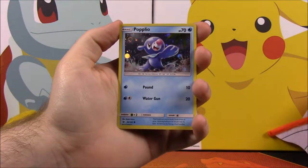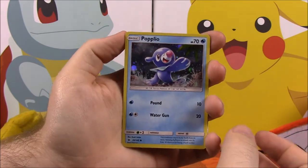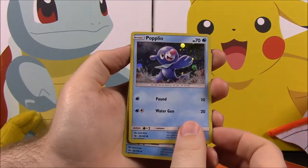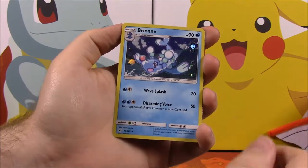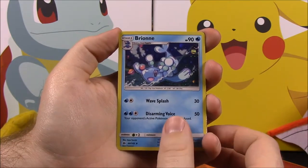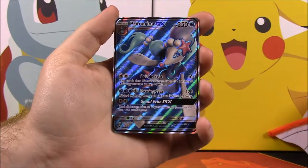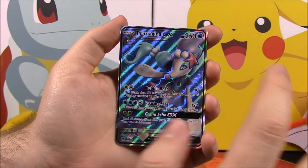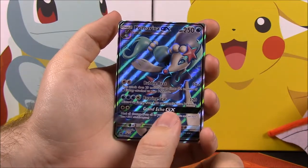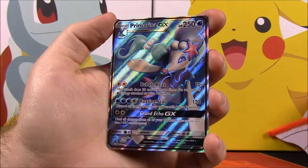Let's look at what we got in this pack. Starting off with our promo cards — first up we have a Popplio holo, just like the one from the Sun and Moon set. Then we got a holo Brionne, the middle evolution of Popplio. And of course the main feature, the Primarina GX card, which has 250 HP with moves Bubble Beat, Roaring Seas, and the GX move Grand Echo. It looks so cool — she's very pretty.